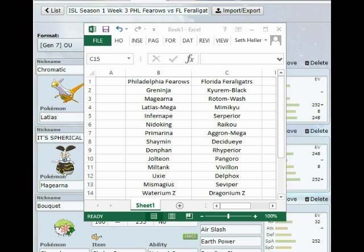I'm feeling very good about how I'm playing as well. So as you guys know, my team: I have Greninja, Magearna, Mega Latios, Infernape, Nidoking, Primarina, Shaymin, Donphan, Jolteon, Miltank, Uxie, Magius, and the Waterium Z. And the Feraligatrs have Kyurem Black, Rotom Wash, Mimikyu, Serperior, Raikou, Mega Aggron, Decidueye, Rhyperior, Pangoro, Vivillon, Delphox, Seviper, and the Dragonium Z.